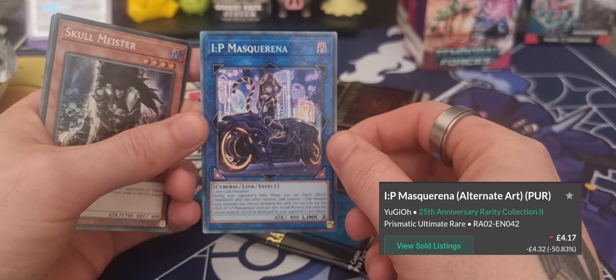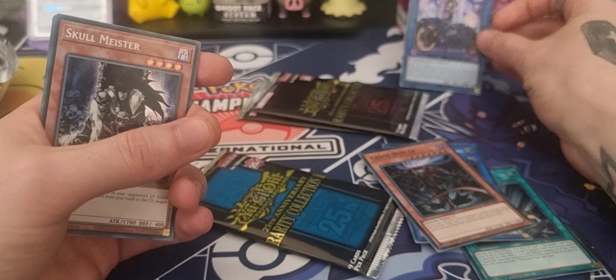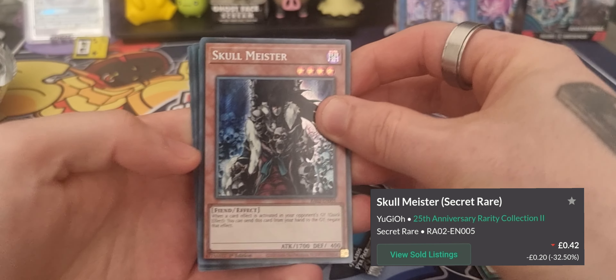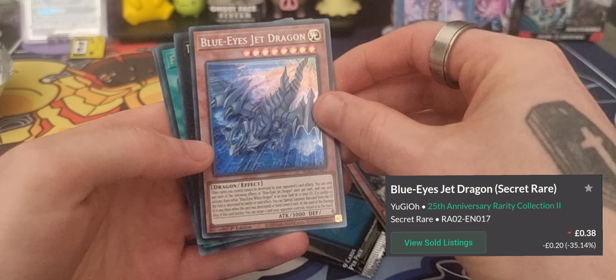I'm not too sure, but the holo on here is really really weird. I think I may have just pulled one of the most expensive cards out of the set. I'm gonna pop it on screen if I have. Carrying on — we've got a Skull Meister, that is also a holo, and we have a Blue-Eyes Jet Dragon.